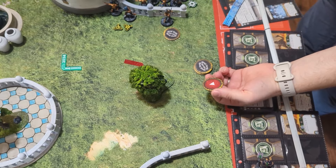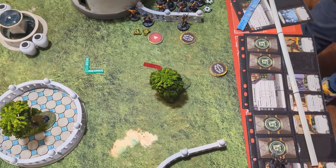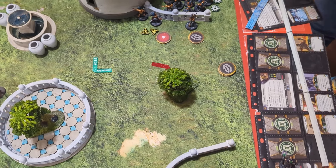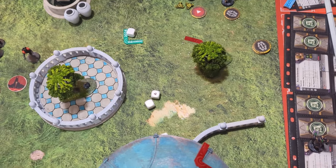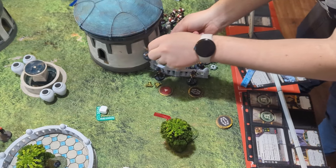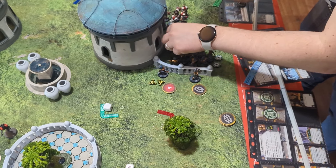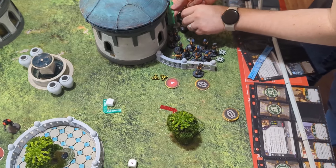To the stack — Core. These guys have four suppression, they need to roll off one. They do, so they'll just move back.